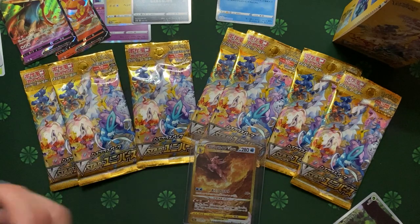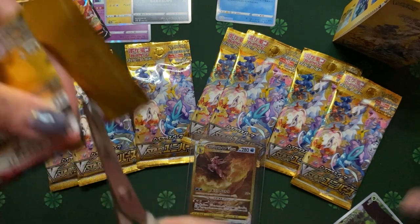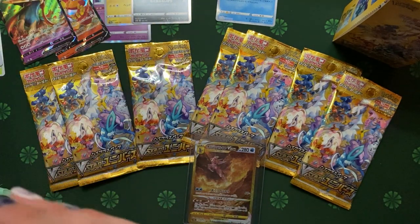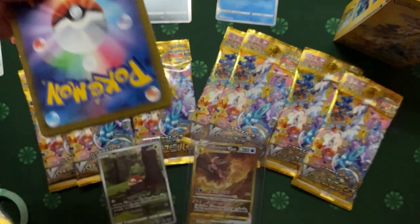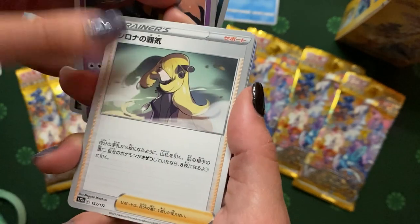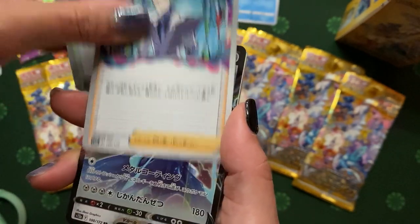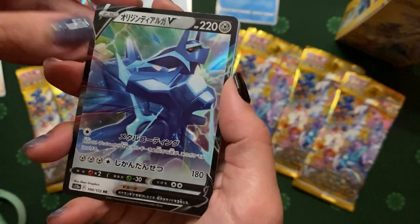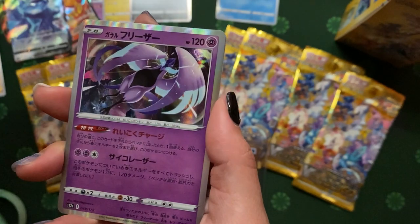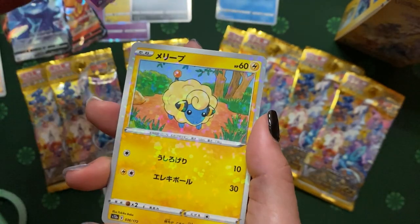Sorry for the extended minutes — just so unbelievable. So nice, the fox. Oh, this trainer card is nice. If you hit the full art trainer — one of the legendary birds. Moltres. Then you got Articuno. So we kind of completed the trio.